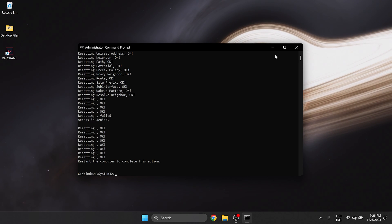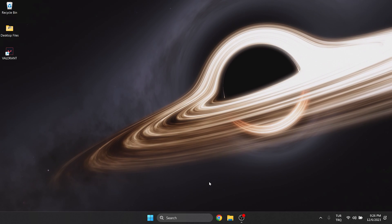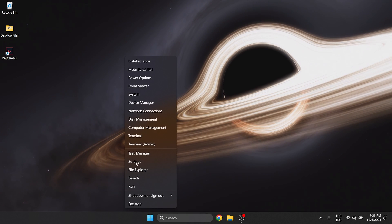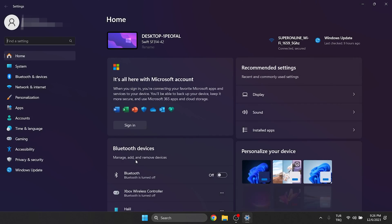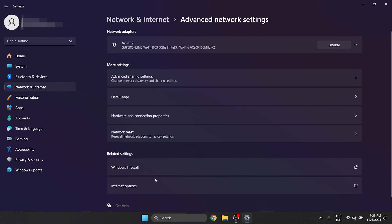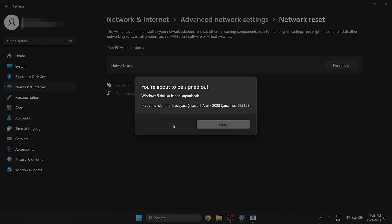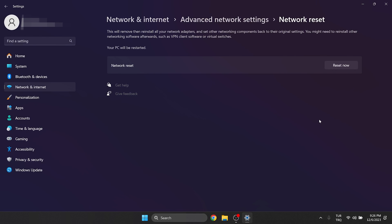We are done with CMD. We will also do this from Windows settings. To do this, right click on the Windows icon and open settings. Then click on network and internet. After that, click on advanced network settings, and then click on network reset. Click reset now and click yes to continue. After doing this, we need to restart our computer, because if you don't, Windows will automatically shut down our computer after 5 minutes. After restarting your computer, you can check if the problem is solved or not.